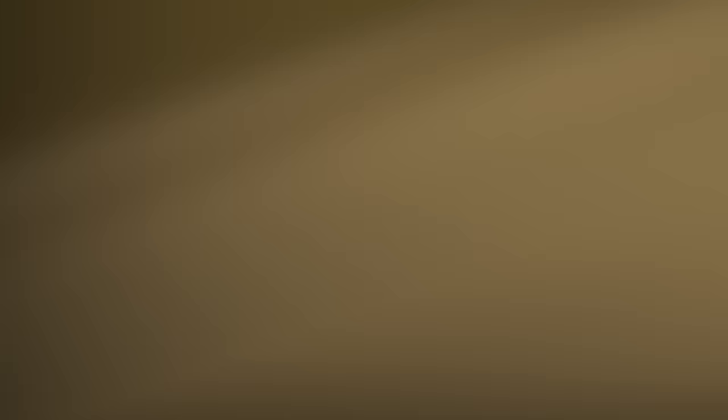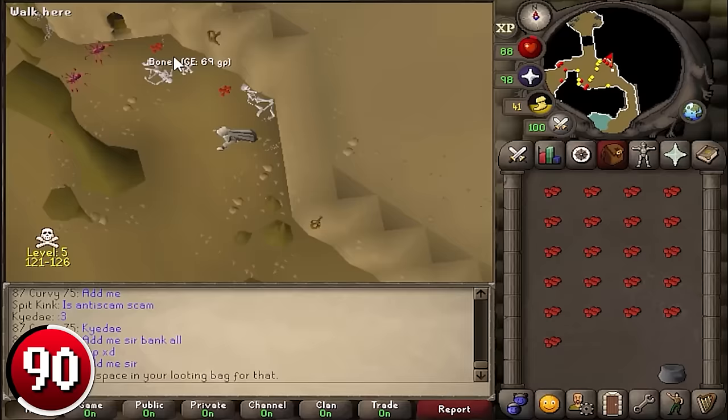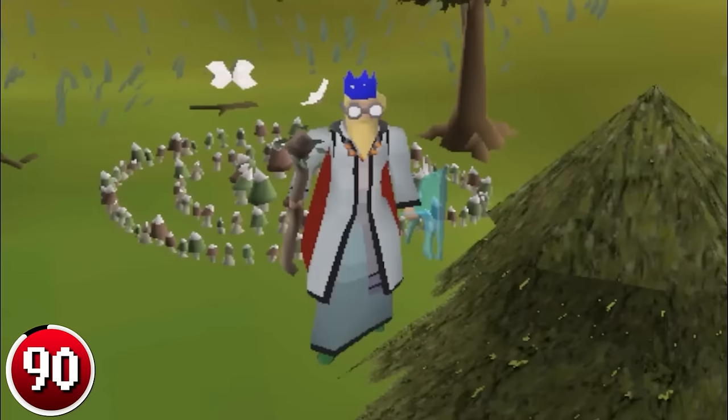Collecting Red Spider Eggs: there are 6 egg spawns in Edgeville Wilderness Dungeon. It is dangerous, so do not take anything you are not prepared to lose, and beware of player killers at all times. By using a looting bag (obtained by killing foes in the wilderness), you can quickly collect the Red Spider Eggs and return to Edgeville with an Amulet of Glory to bank for 268k per hour.